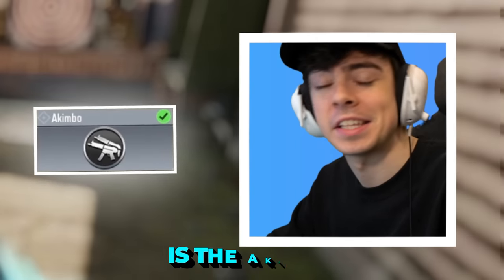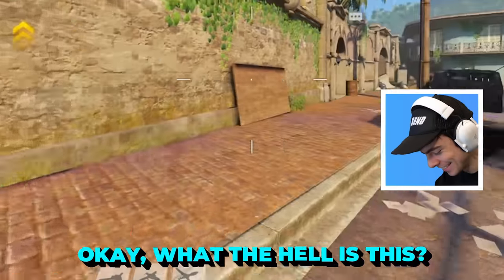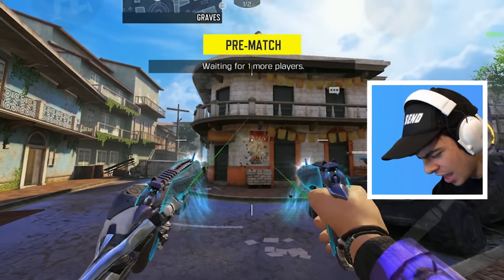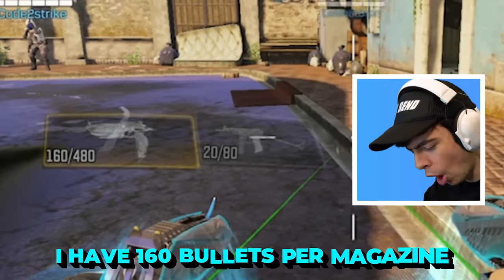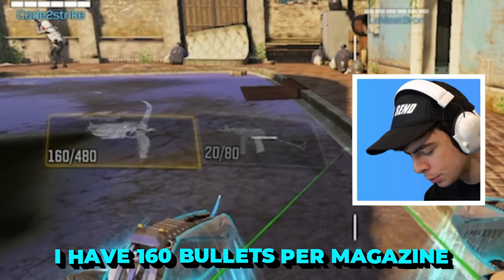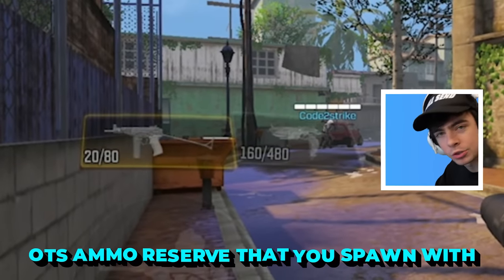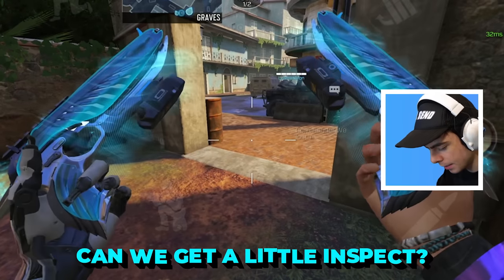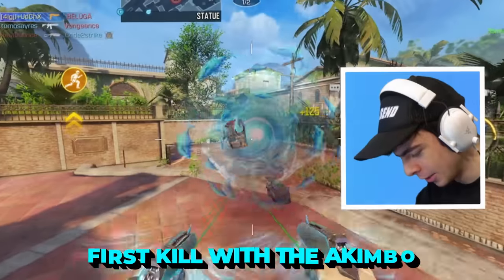What we're all interested in is the akimbo. What the hell is this? Let me test the fire rate real quick. Because I have the EE drum round on, I have 160 bullets per magazine — that's more than the entire OTS ammo reserve that you spawn with. These are gonna break the game. First kill with the akimbo.